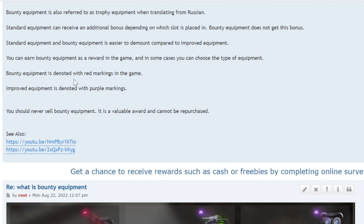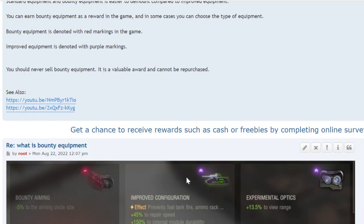Bounty equipment is denoted with red markings. Over here you can see the red markings, and the improved equipment — the equipment you pay for with bonds — is in purple.